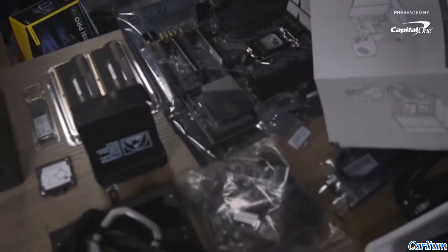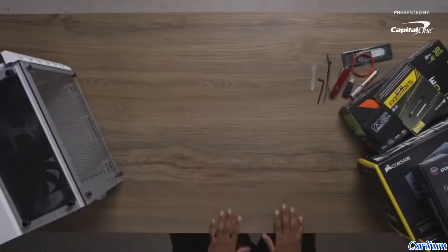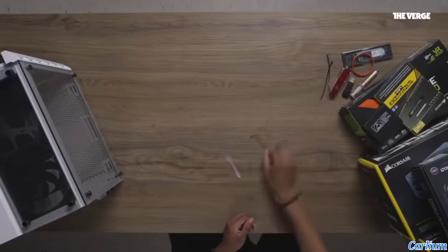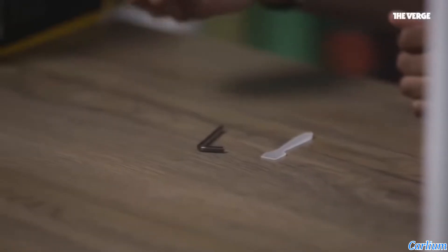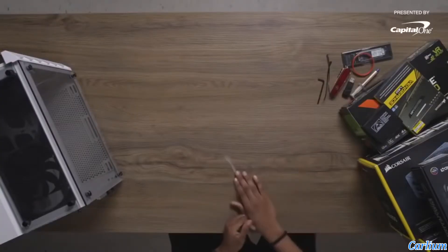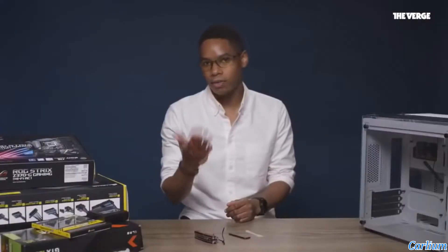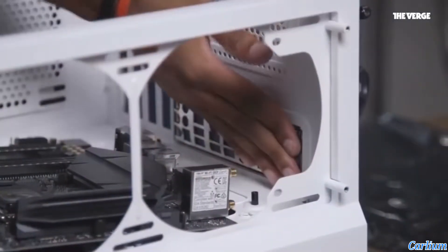So what do you need to build a desktop? First you need a table — preferably not wood, but if it is wood, have an anti-static working surface on top. You'll also need a thermal paste applicator, an Allen key, a wrench, some cable ties, tweezers, a Swiss army knife with a Phillips head, a screwdriver, a hammer, and an anti-static wrist strap.